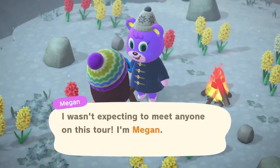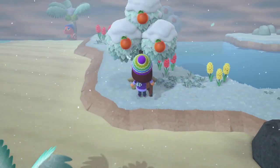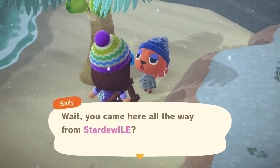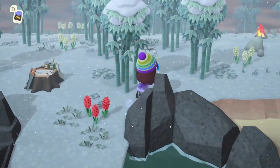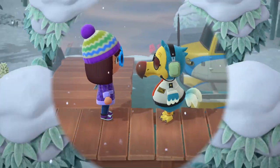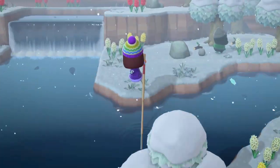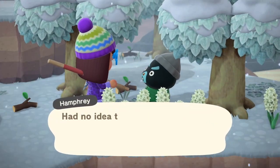Number seven is Megan — she's cute but I don't like it. Number eight brings us Sally — she's cute but not today Sally. Number nine is Ollie — he's cute. Number ten is Humphrey — not today Humphrey.